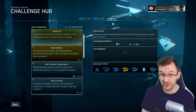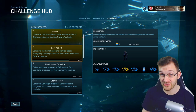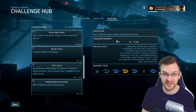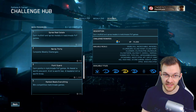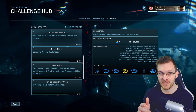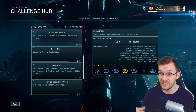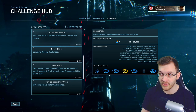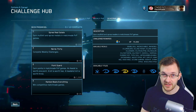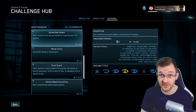Double Up: complete the Spree Real Estate and Nerdy 30 Challenges to earn the Gen 2 Azure Tech Suit. Spree Real Estate is earn multi-kill and spree medals in match-made PvE games. The best mode I would suggest for this would be SWAT. It's very easy to get your double kills and multi-kill medals when playing SWAT, so I highly suggest grinding out that mode for sure.